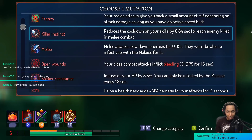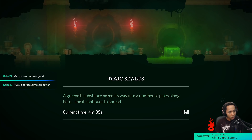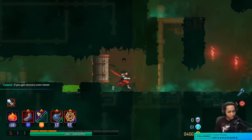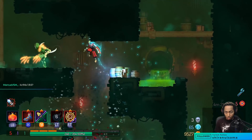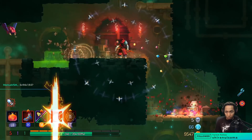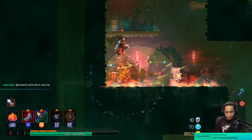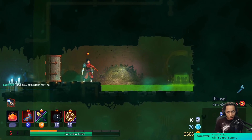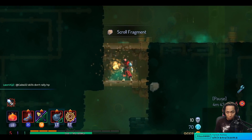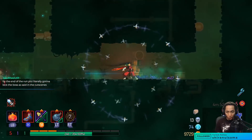I think I can run Killer Instinct with Spartan Sandals — pretty sure that works. Vampirism plus aura with recovery sounds deadly, which is fun. I haven't really utilized vampirism to its true potential — I'm definitely missing out. One of these days we'll figure out the ways of the vamp — the true blood. I never finished the True Blood series, so maybe that's why I'm so bad at vampirism. I'm not qualified to play it.